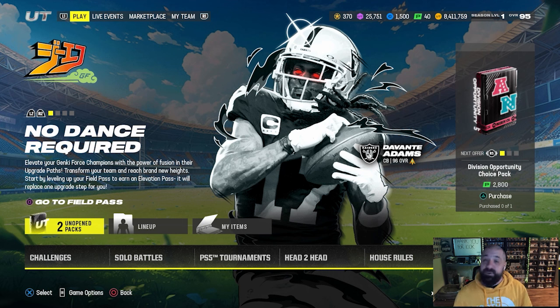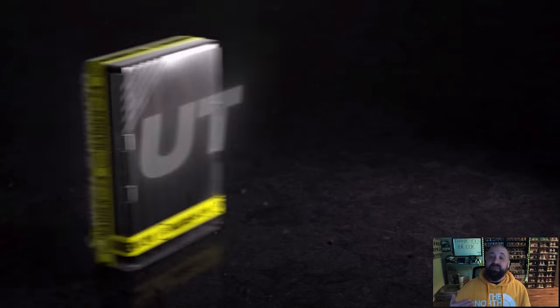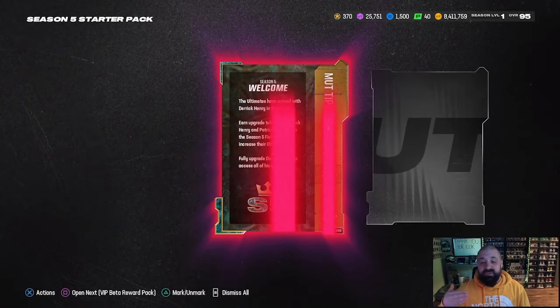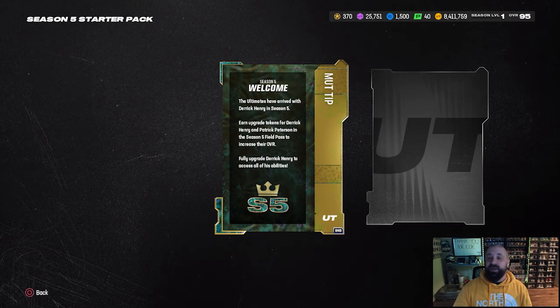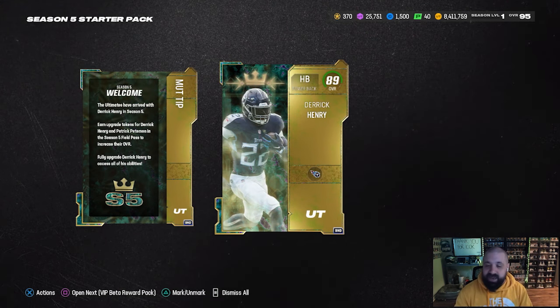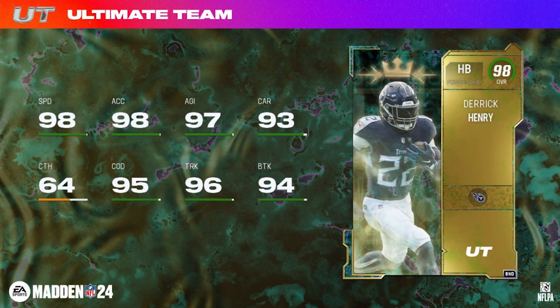We're going to start with the welcome pack — hopefully most of you received it. In prior seasons, especially season four, there was an issue where some people did not get it. The starter pack contains the feature player for the season five field pass, which is Derrick Henry. He starts at an 89 overall and you can get this card all the way up to a 98 overall for free by grinding through the field pass.